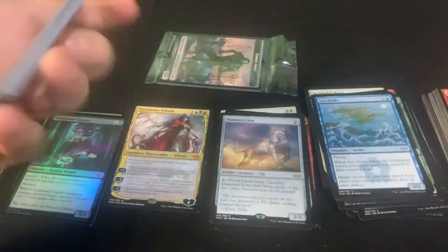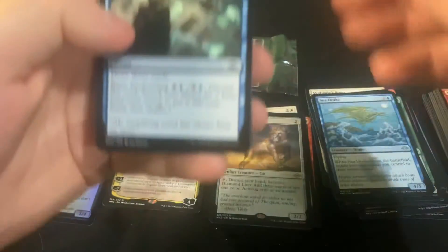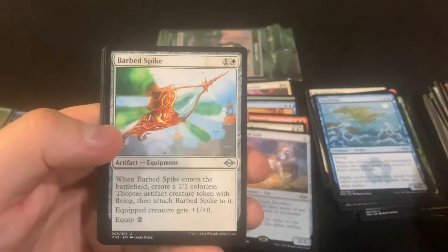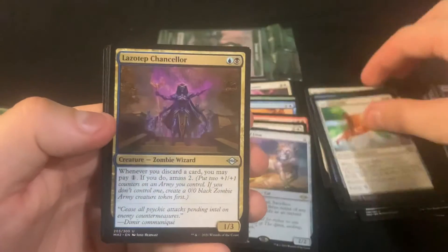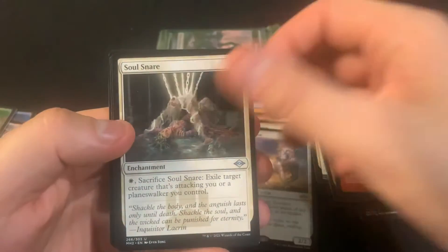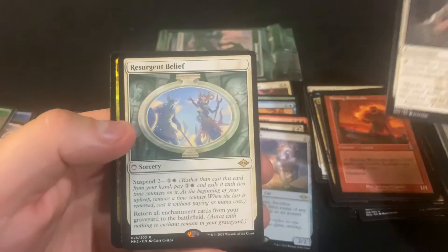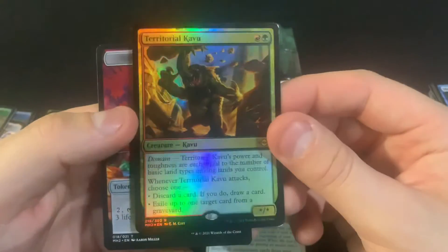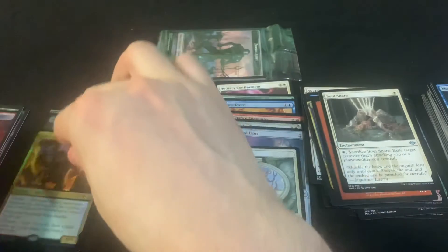Looking for something — I don't know, four, six maybe. Just seems like some foil but probably nothing. Resurgent Belief — starting to lose belief. Oh, we got Territorial Kabu — that's a foil rare!